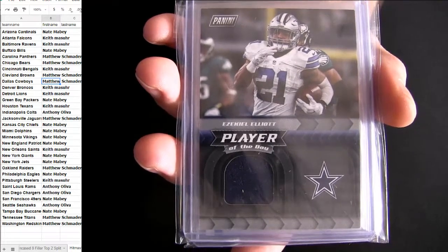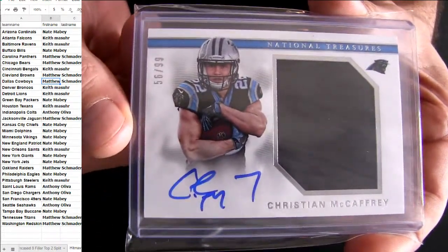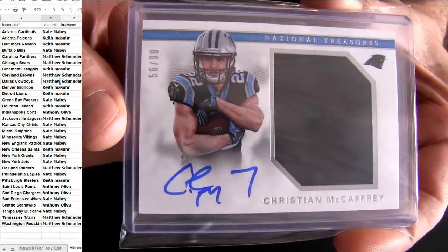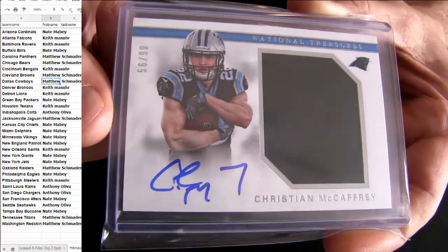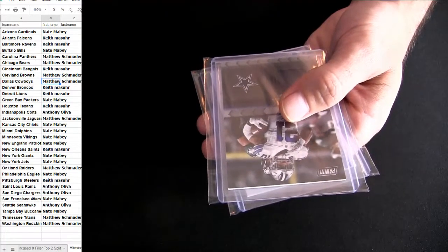Play of the day going out to Dallas. Dallas is Matt S. And there we go — McCaffrey popping out, got the jumbo. National Treasures rookie patch autograph. Nice pickup there for Carolina. That's Matt, number two, 99. McCaffrey. Also got the Dallas and Tennessee going out to Matt. So a clean sweep there with the McCaffrey.